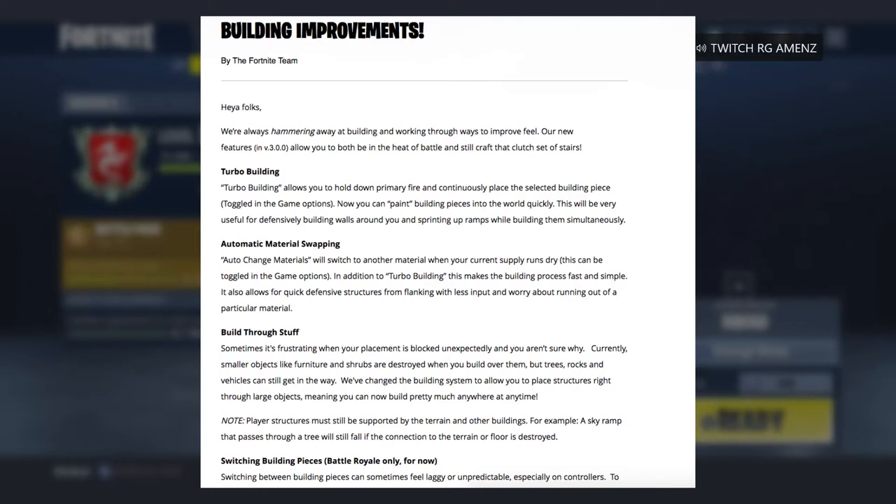The next one — the last one — is switching building pieces. Switching between building pieces can sometimes feel laggy or unpredictable, especially on controllers. To improve this, they changed the network code so cycling through building pieces no longer requires a round trip to Epic servers. Initially this improvement will be Battle Royale only, but they're working to bring it to Save the World. It should be smoother instead of laggy.